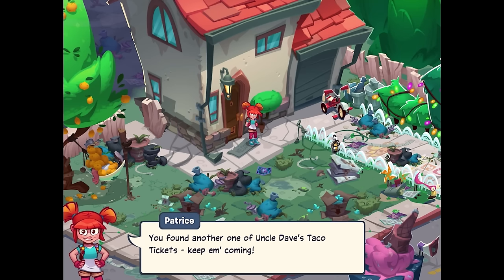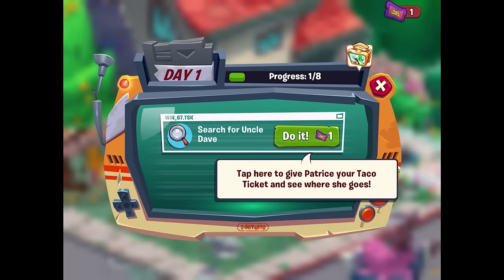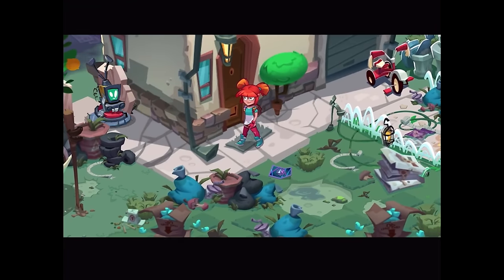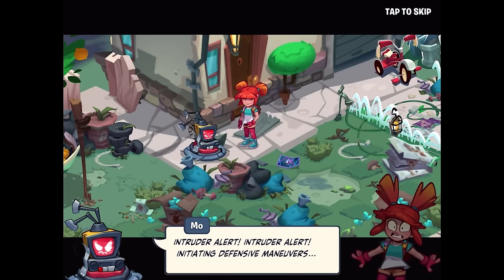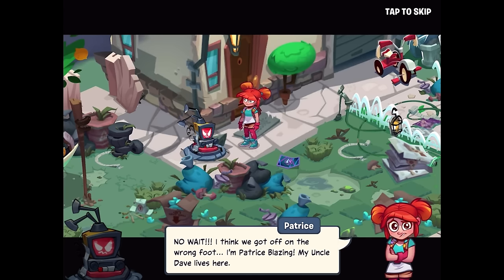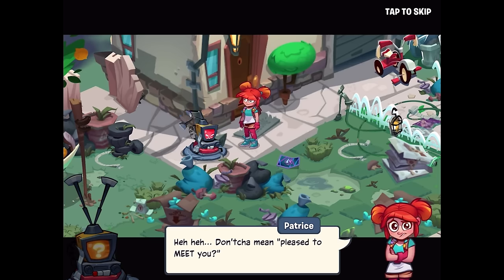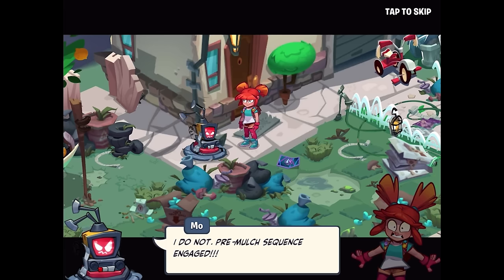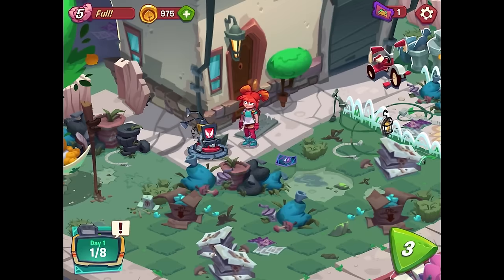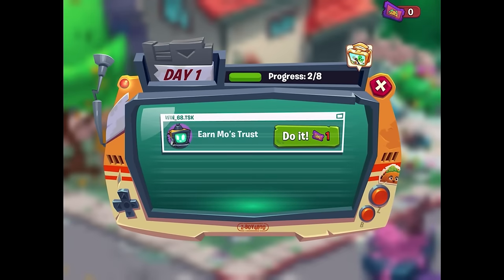You've found another one of Uncle Dave's taco tickets - keep them coming. Tap here to open your task list again. Search for Uncle Dave. Tap here to give Patrice your taco ticket and see where she goes. There's Moe. Intruder alert! Initiating defense maneuvers. Watch it - you almost mowed my toes off! Incorrect password, access denied. Prepare to be mulched! Wait - I think we got off on the wrong foot. I'm Patrice Blazing, my Uncle Dave lives here. I am Moe - I am pleased to mulch you. Don't you mean pleased to meet you? We have to earn Moe's trust, and for doing that we need another taco ticket.